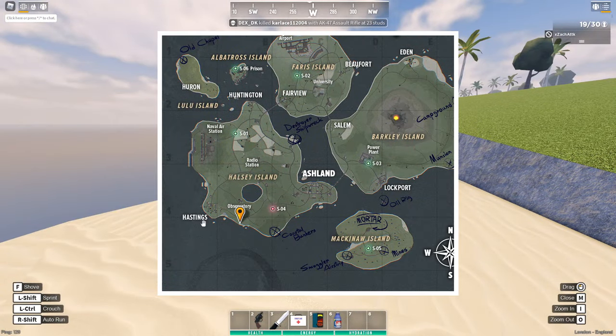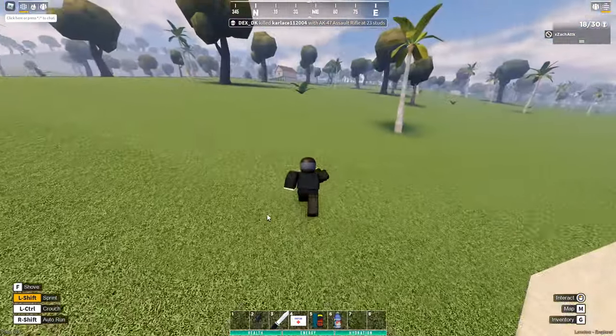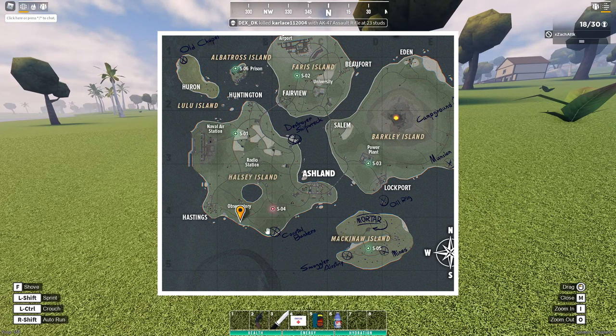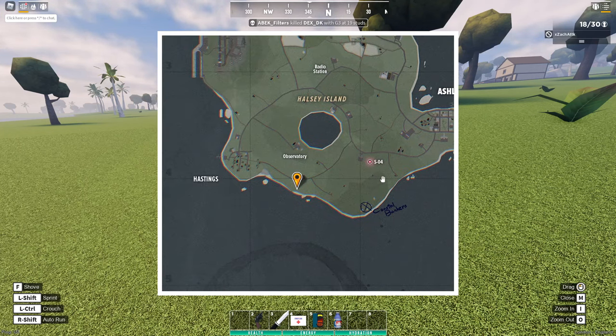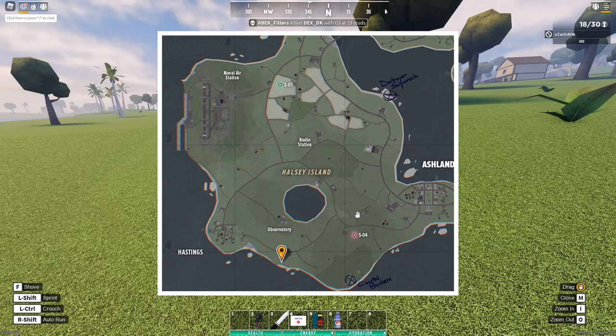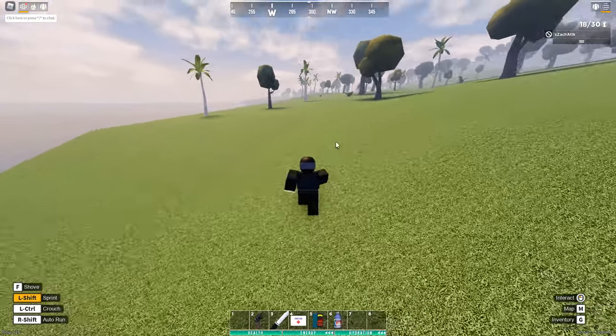So it looks like I got to spawn right next to Hastings and Coastal Bunkers. Hastings is my favorite town so I just go right there. But it depends where you need to go — if you died in Ash and spawn over here, I'd hit up Coastal Bunkers and then go right to Ash to see if you can get a gun and hit up some houses on the way. But if you really don't have an objective, I would just go and loot Hastings because it actually has a decent amount of loot you can find there.